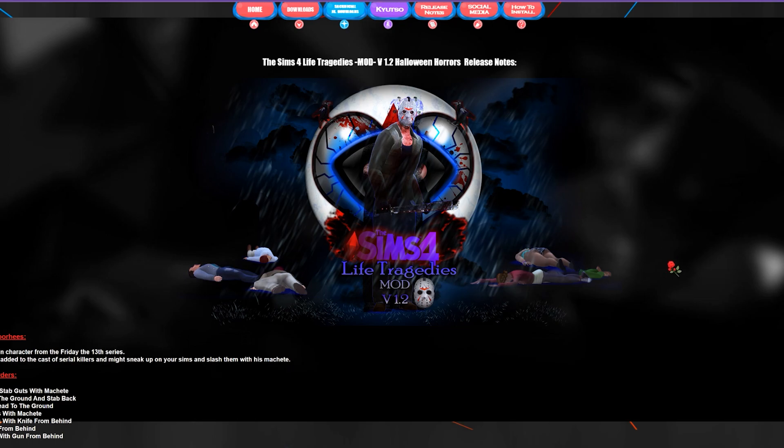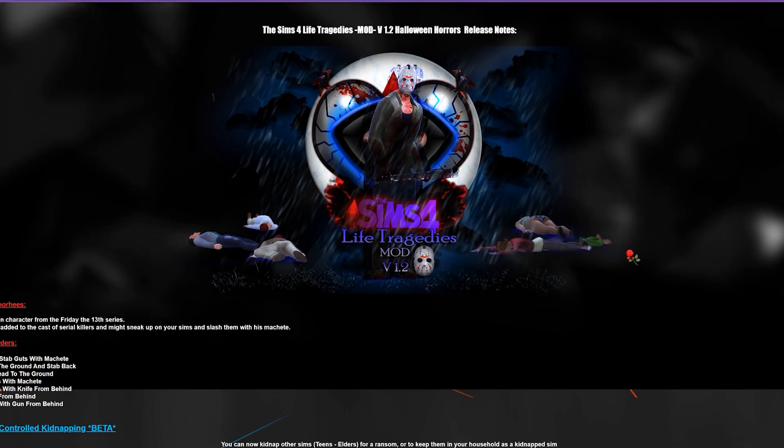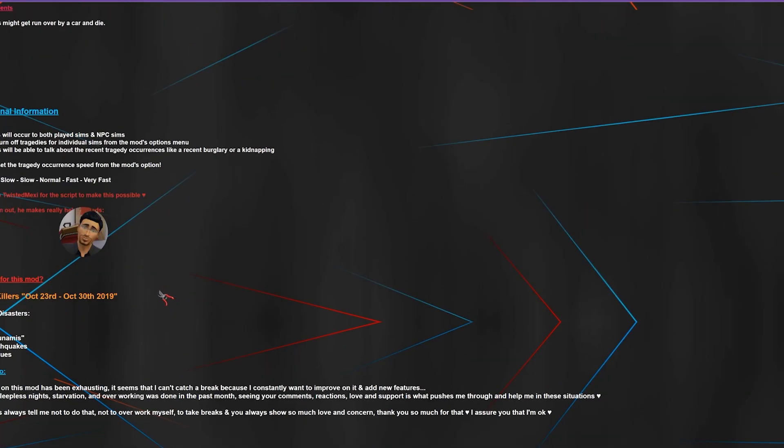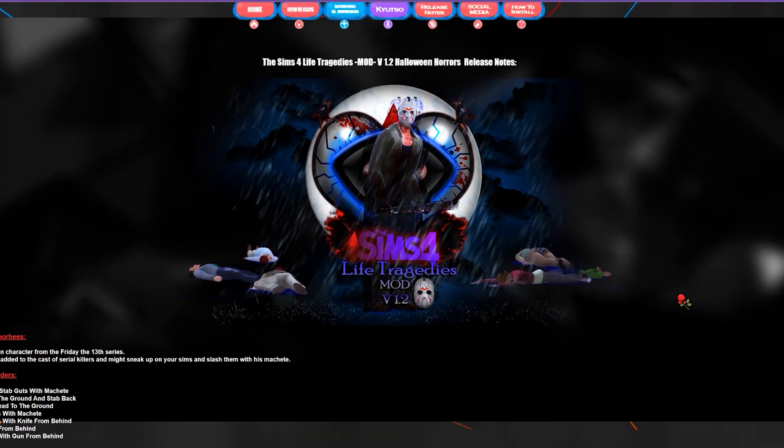Sacrificial is honestly my favorite modder for the entire game — a genius when it comes to his mods. I use his mods all the time for my apocalypse series. This particular mod — Life Tragedies — adds burglars, kidnappings, drama, Jason Voorhees, bullying, armed robberies, car accidents, so much more. It really adds so much to your game and you can turn it on and off for individual save files or individual sims. If you don't want a sim to get kidnapped or murdered, you can opt out in the settings. Go ahead and get yourself the Life Tragedies Mod, especially if you want burglars or want to portray a tough neighborhood.